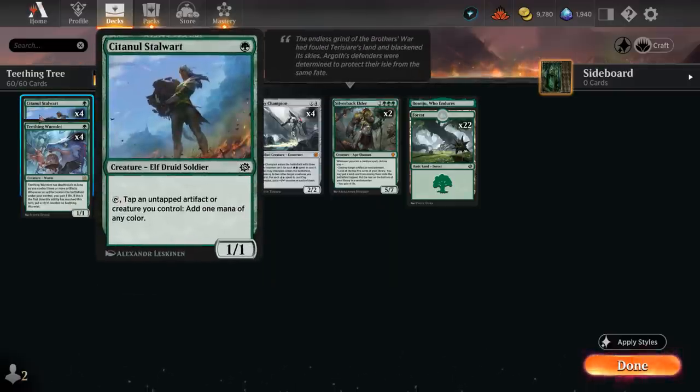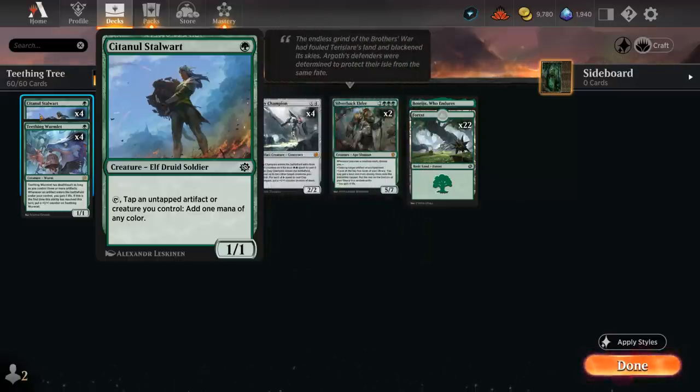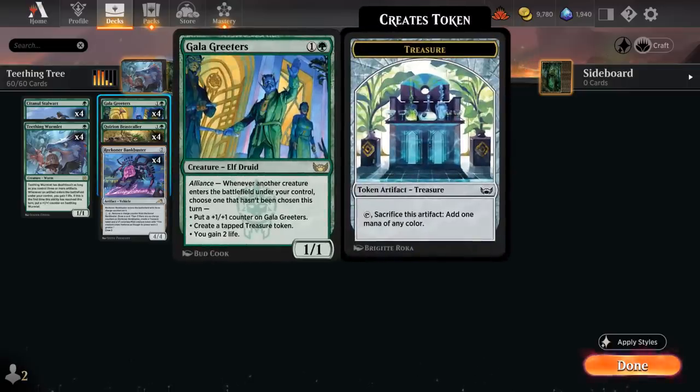We also have the full set of the Stalwart at one mana, which is reminiscent of the Sentinel — it can tap an untapped artifact or creature we control to add one mana of any color. So this has the advantage of also being able to tap artifacts to make mana. Sometimes we have a clue token or a treasure token that we can tap with the Stalwart if we don't have a creature available.